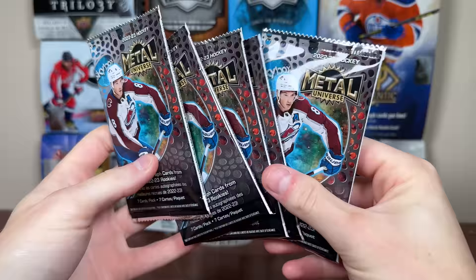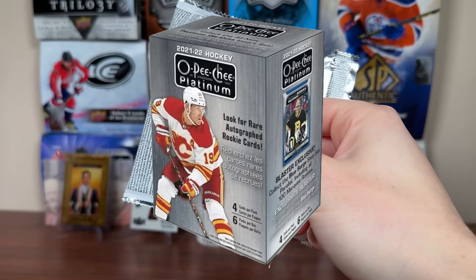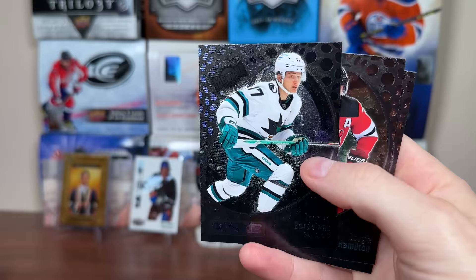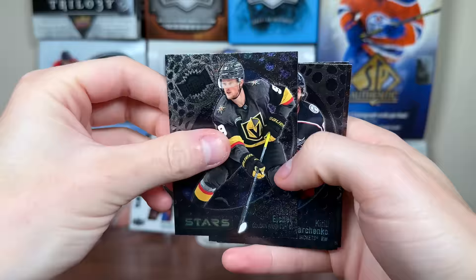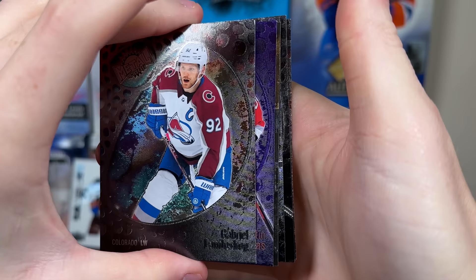Here are the 5 packs for Skybox retail blaster one. There's Sean Dursey, Tomas Hurdle, and a comedy insert Flash of Glove, Peter Kachetkov, Kyrou Stars, a rookie, Bortolo, Dougie Hamilton, and Yoel Eriksson. Next pack we got Perfetti, Besser, and Hunter Drew — so here's our first Blue, Hunter Drew, 1-in-10 packs. There's Eichel Stars, Marchenko rookie, JT Miller.